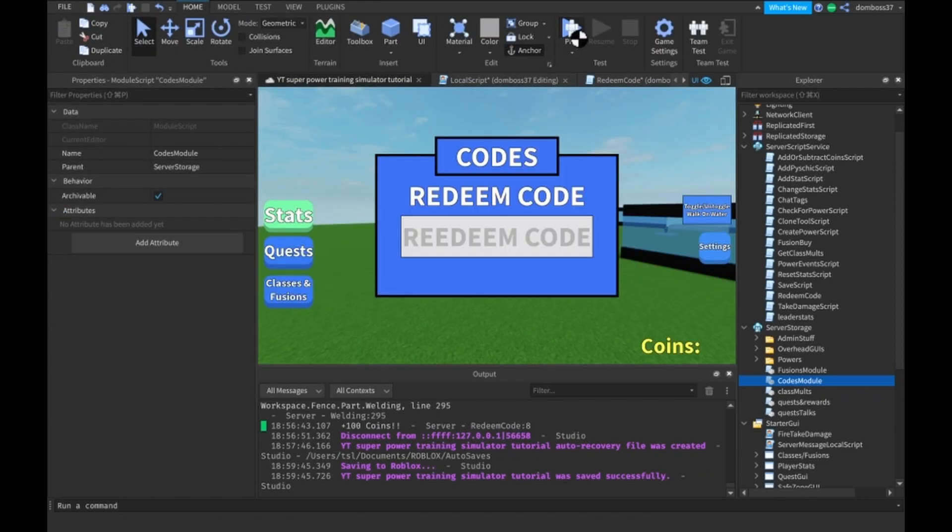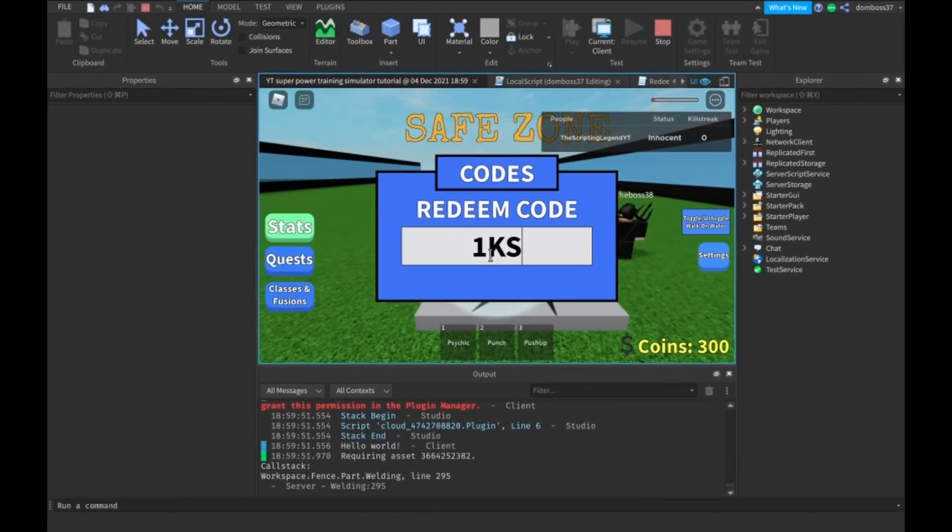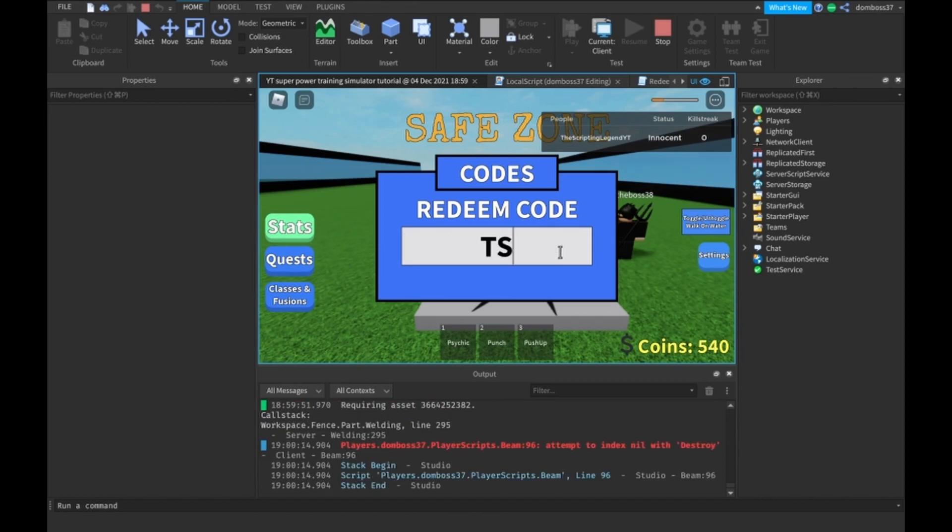Let's test it. We'll try the '1k subs' code - it went from 300 to 400. If we do it again it goes to 530. Let's try 'tsl is the best' - that should give 50, going from 550 to 600, which it did. Now I can redeem these codes as many times as I want because we never checked our RedeemedCodes string value to see if we already redeemed them.